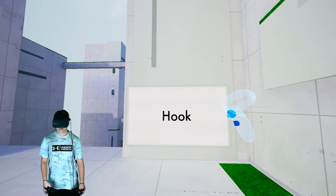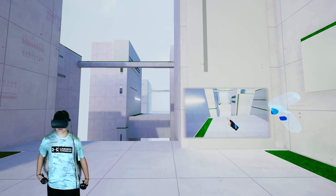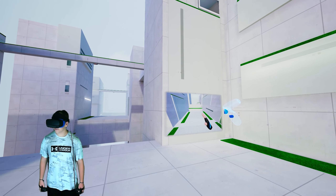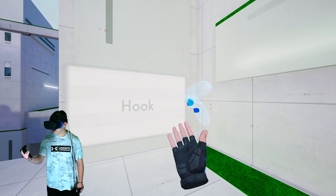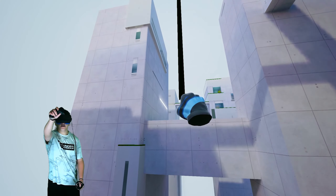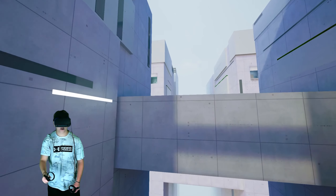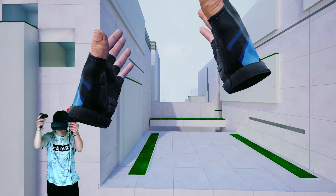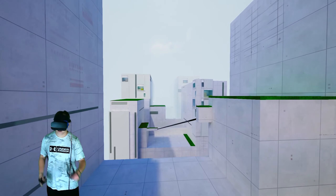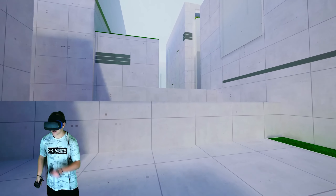To use the hook, first make a fist using the controller's grip, then direct your hand to the desired point, jump, and shoot the hook using the trigger. It's the grip button and trigger button at the same time — aim your hand at it and you're done. Easy as that. Become Spider-Man almost — but shush, don't tell Sony about this.